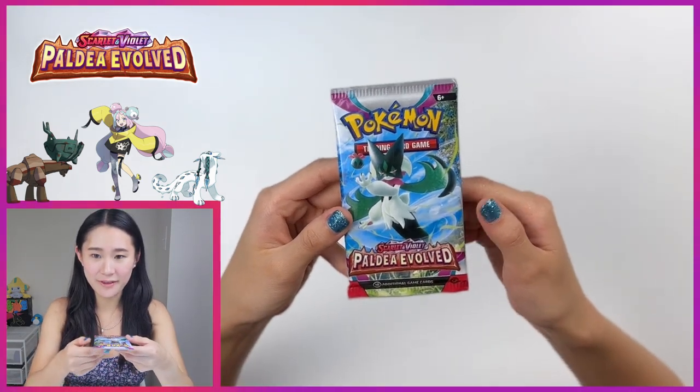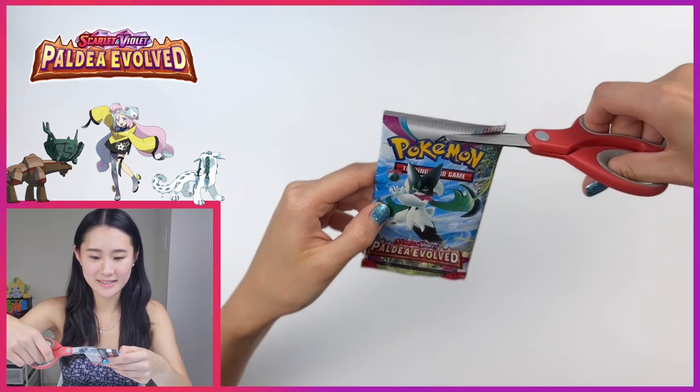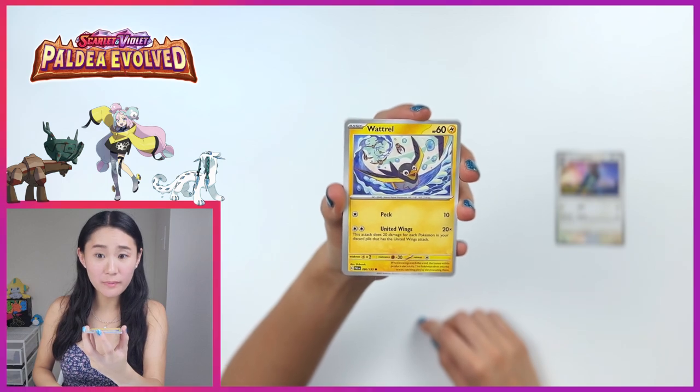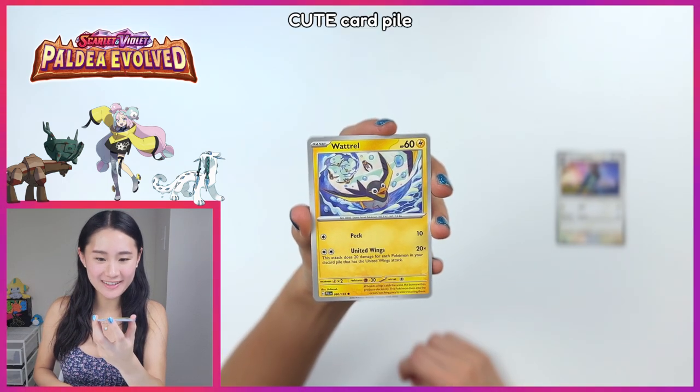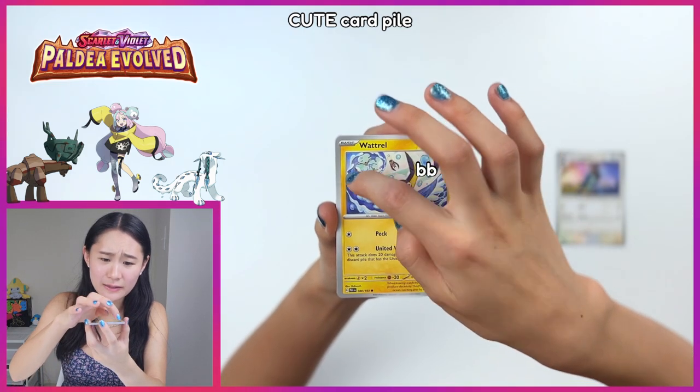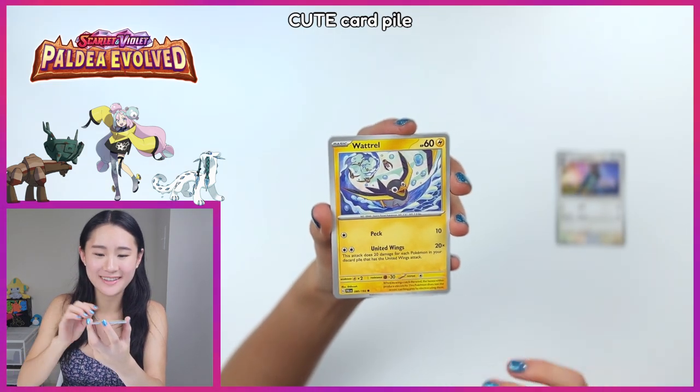All righty, and for the first pack we've got Myascarata. See what we've got. Corvus Quire — look at this artwork. Oh my gosh, I have to start my cute card section already. This is such a baby, oh my God. And I love that you can see the little ones in the background. So cute, I just love this.